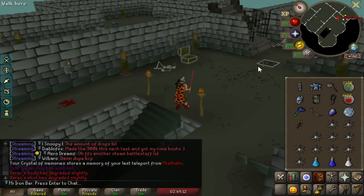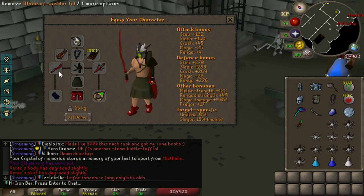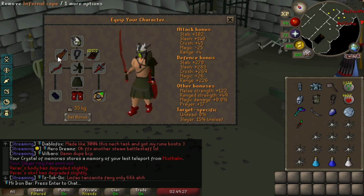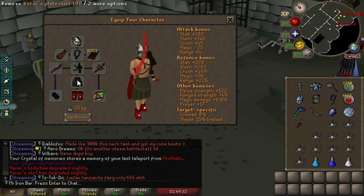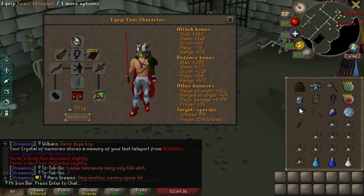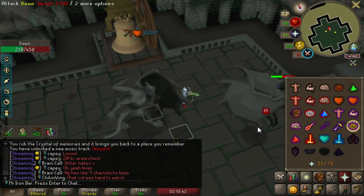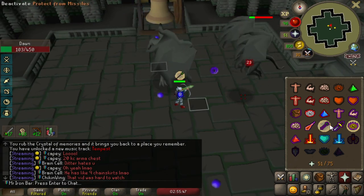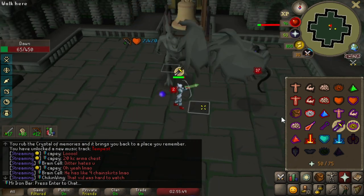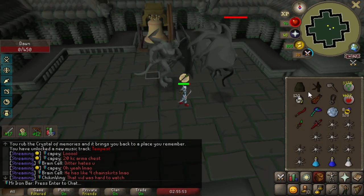Alright guys, it's time to hit up some Grotesque Guardians. It's actually really fun to use this Blade of Saldor — I barely got to use it on my main account. I haven't worn Phrasak in ages, so that's pretty cool too. We've got a range setup as well. I can easily skip orbs — I am just so consistent with my damage. It's actually nuts. I should be able to skip orbs every time even with a Crystal Bow, might not even need my Blowpipe.